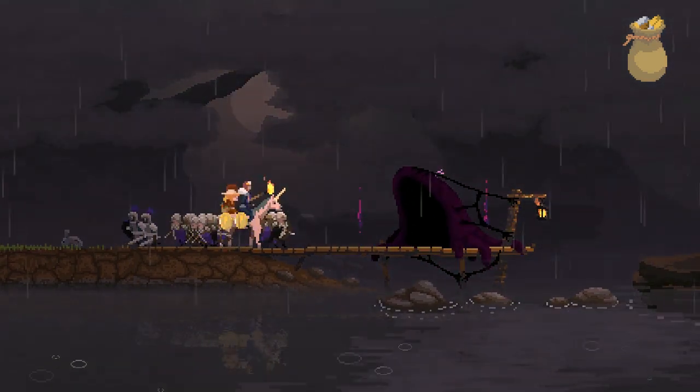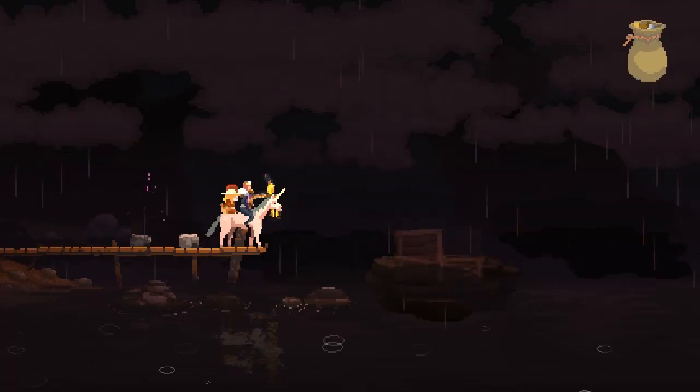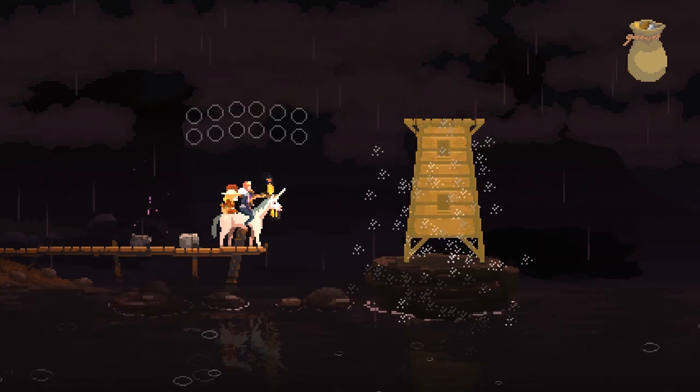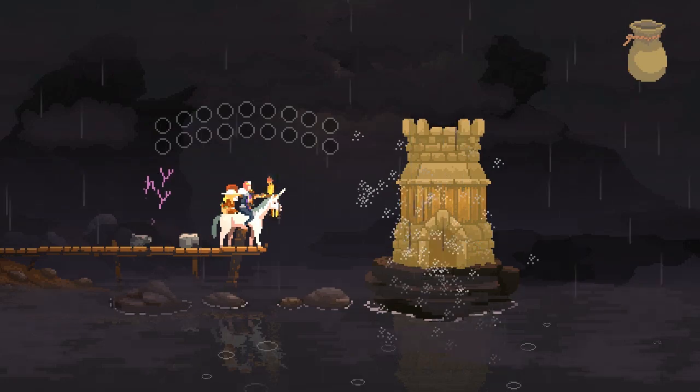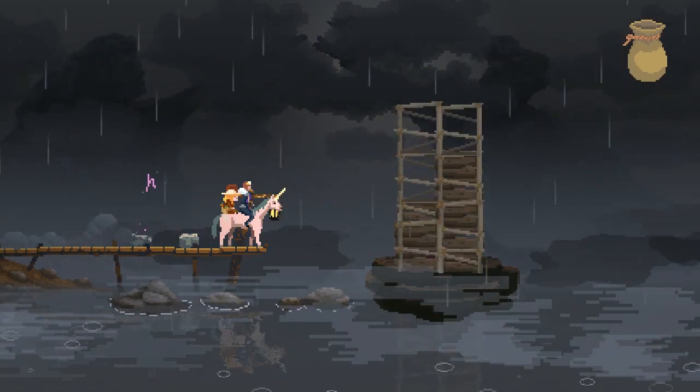First, you need to use your job to destroy the dark portal. After that, you can spend 6 coins to build the lighthouse. It can then be upgraded to stone for 12 additional coins, or to iron for 18 additional coins.